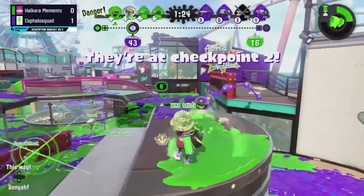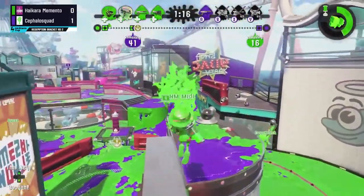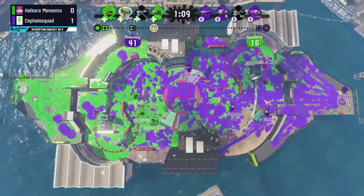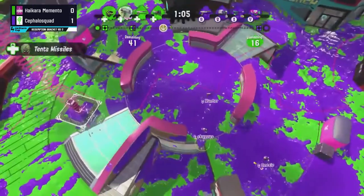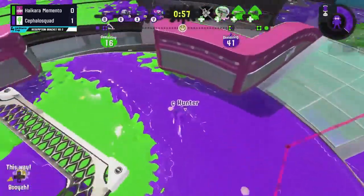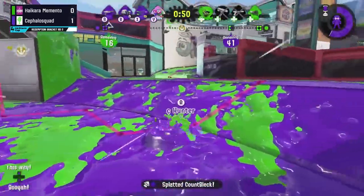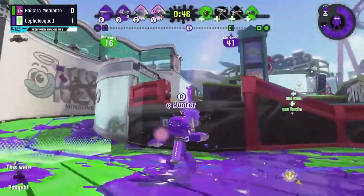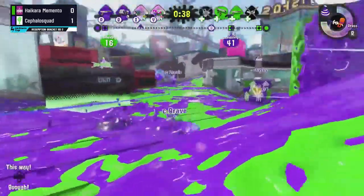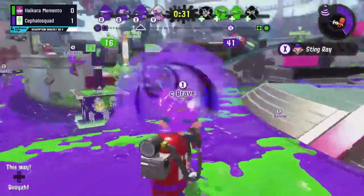Another Tenta Missiles comes out onto just one member of Hikara Memento as Cephalo Squad has a long way to go, but they do pass the halfway mark and get all the way to checkpoint two. Midi attempting to rain down some shots will get Onesie before that final Clash Blaster shock gets traded out — three members down now for Cephalo Squad as Hikara Memento attempts to end this push. The N-ZAP is all the way back in mid building up Ink Armor, which is smart — no need to push in and risk losing that special progress. Mario considered using his Stingray there to stop that push but decided to use his weapon instead to get the kill, saving that special.